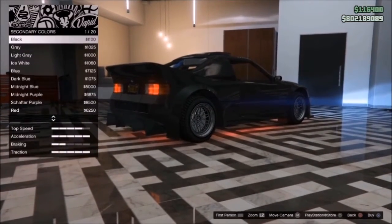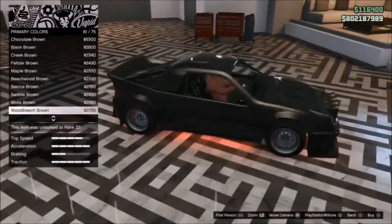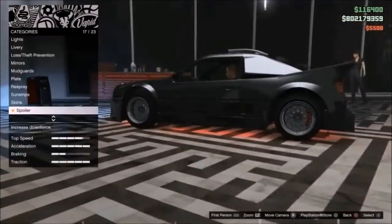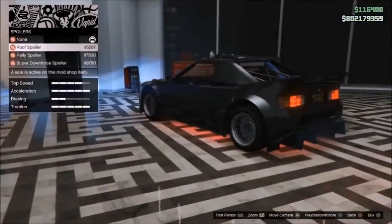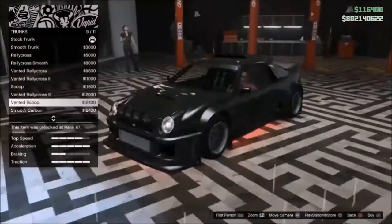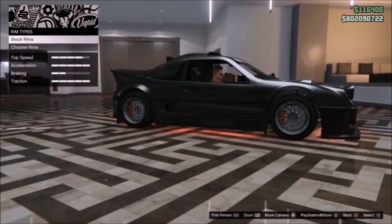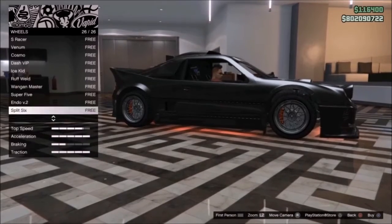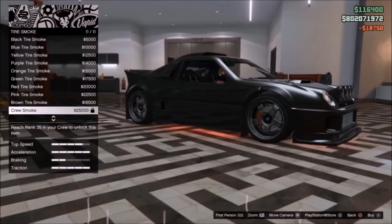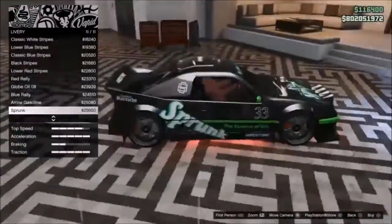You can see some of the tons of modifications and cool things you can add to the Vapid GB200. It's a sort of rally sports car, as you can see from the mods I'm putting on. All around I'm really excited and happy with this car — I think it's going to be a good addition to the game. I ended up going with the Spronk livery.